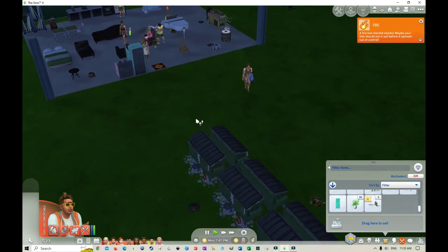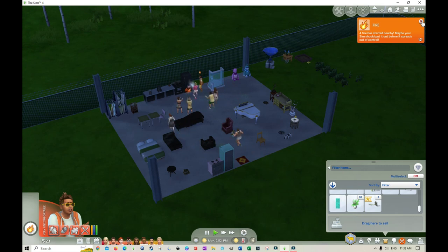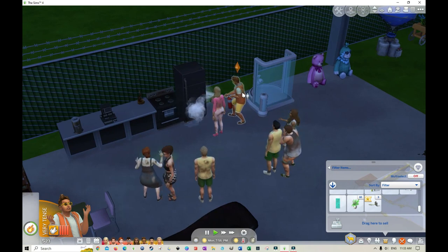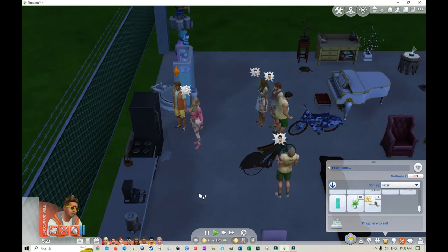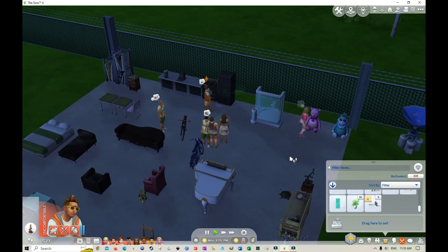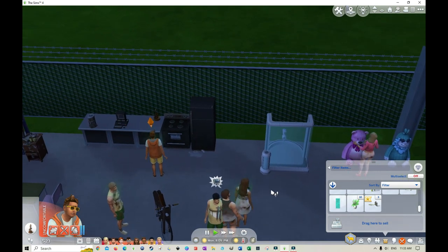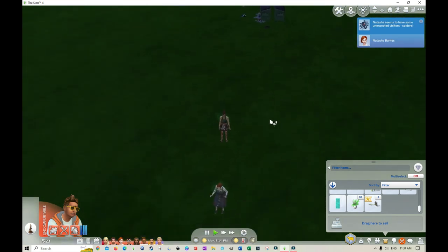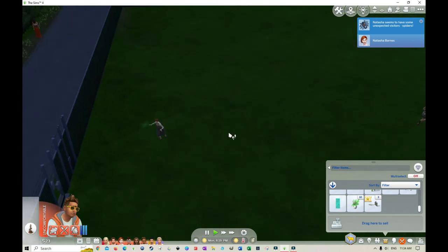Then there's a fire — the fridge is on fire. Kaylee and Elliot are putting it out. With it being a cursed lot, I did a test play to see if this was even feasible, and yes, deaths can happen quite easily. Sims can die from fire, embarrassment, anger. Natasha is also currently having spiders all over her, which is kind of horrible.